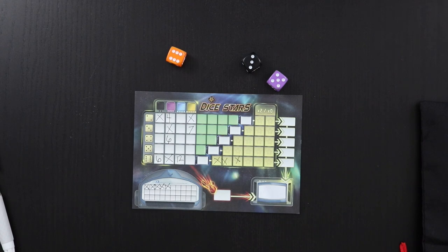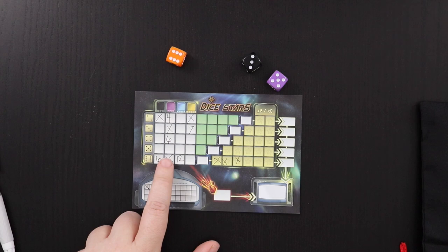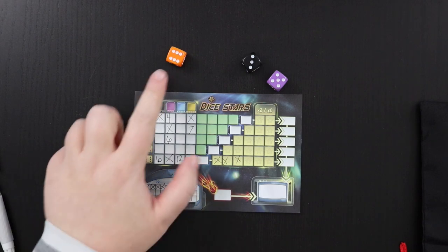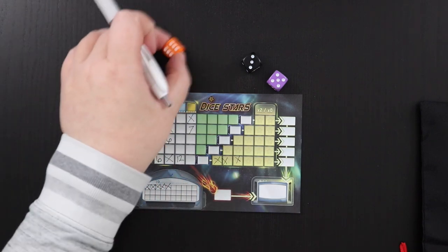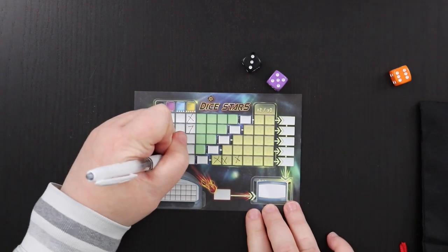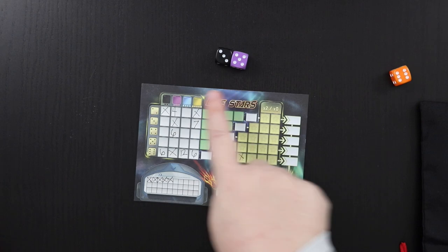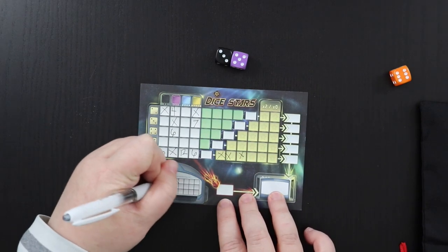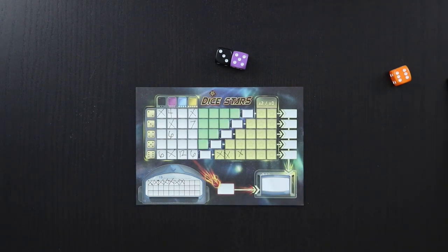Now I have to draw three dice next turn, which could mean a high pip count. I don't want to take this purple because I'm running out of space in that row. I could take it as a five, do a black three, or fill up the six row. I'm going to be risky and take the six — put a six right here as a six. That leaves eight pips in reserve, so I have to fill out two timer boxes. Let's pull one more die.